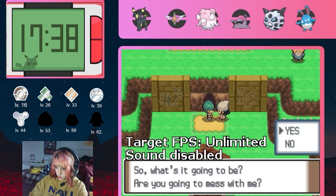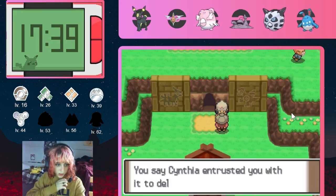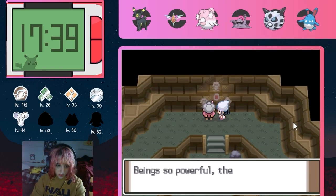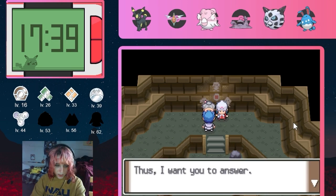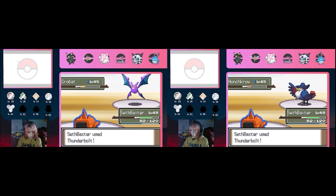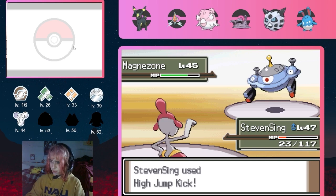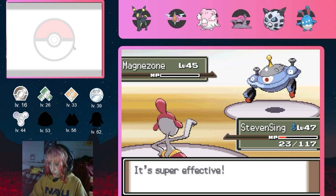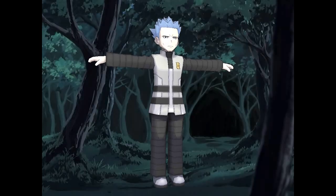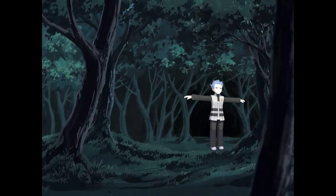There's a Galactic grunt threatening to destroy the cave painting of an old legend, and Seth makes short work of him. As Cynthia's grandma explains the lore, Cyrus himself has the audacity to make an appearance. Seth quickly disposes of his first two Pokemon with a Thunderbolt each, Britt finishes his Weavile, and Steven Singh takes down Magnezone with one High Jump Kick. It's done — but Cyrus planned ahead and escapes before we can finish the job. Surely we won't let something like this happen again.